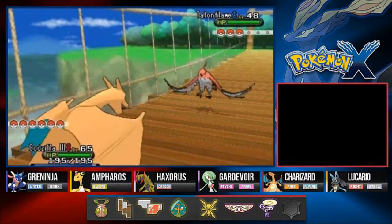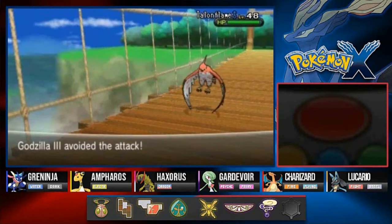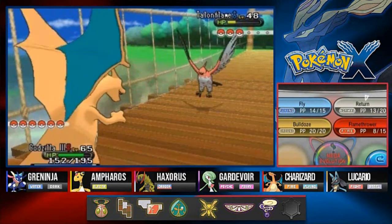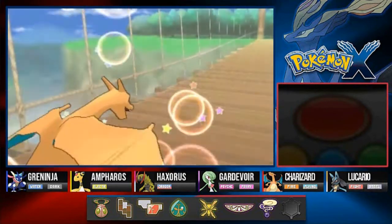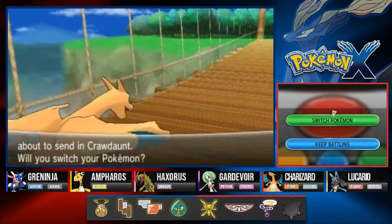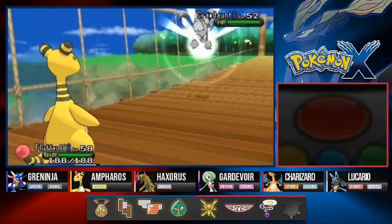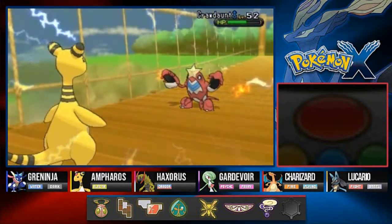Talonflame - that's a very interesting Pokemon. If I wasn't going for a starter Pokemon from Kalos and all that stuff, I would be using Talonflame as one of my team Pokemon. Return finishes off Talonflame - say goodbye! Godzilla grows to level 66. A Crawdaunt is coming out - let's switch to Flovolt. Crawdaunt, pretty nice Pokemon. Also another Pokemon I wanted to use in Pokemon Ruby, Sapphire.